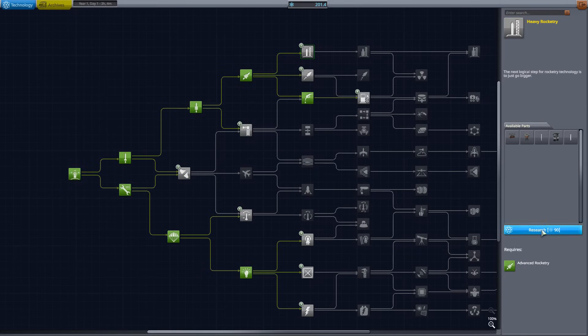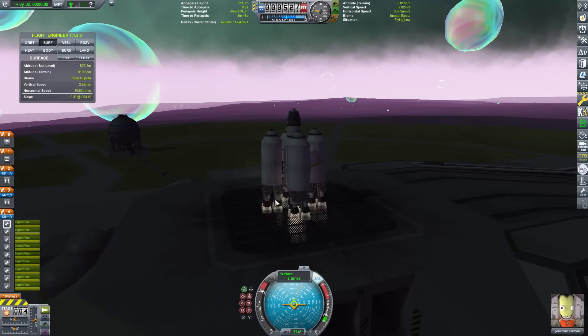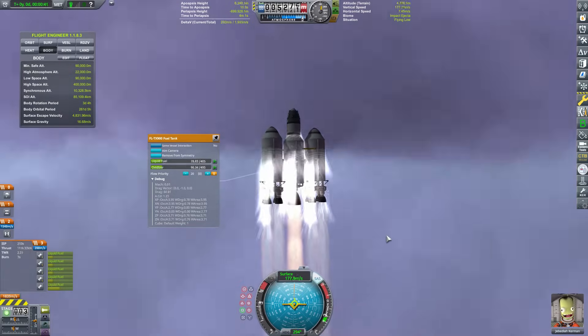With that, heavy rocket tree and fuel systems can be unlocked. Our next rocket is going to be much more capable. This is the Eve Yeater 2, an asparagus-staged rocket with 8 Bobcats and the Skipper. This should be able to give us some of that sweet upper atmosphere science.